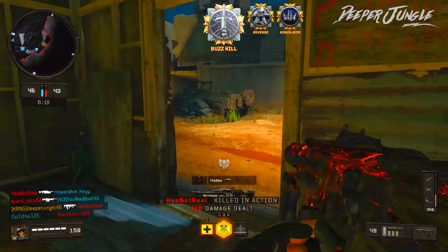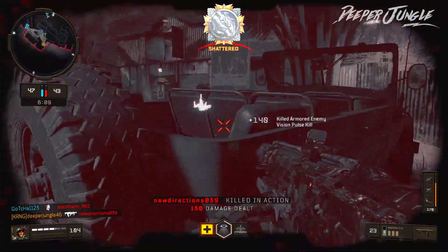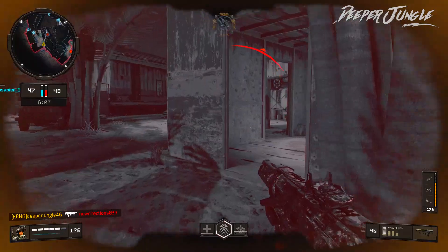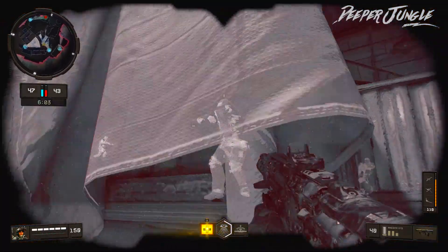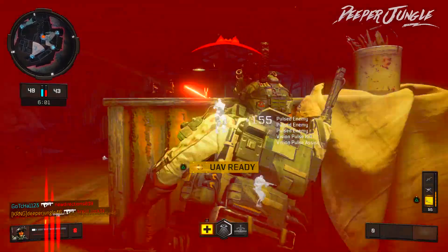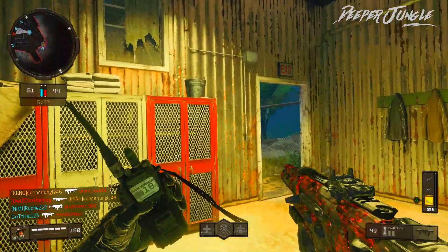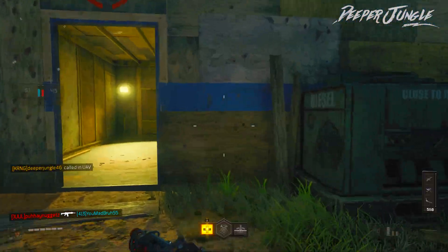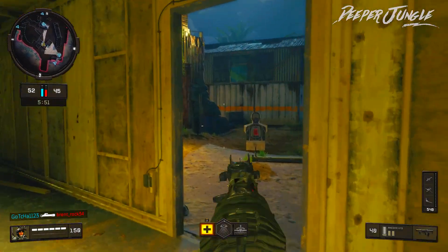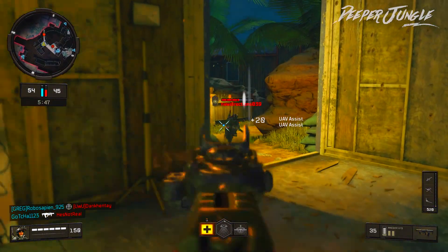I really do enjoy using the Maddox Assault Rifle because it's a very versatile weapon in Black Ops 4. You can use it very effectively at close range, almost like a submachine gun, and also pretty effectively at medium range. Going to those longer ranges, you'll notice it's not the best Assault Rifle in the game — chances are you'll be outgunned by people using weapons like the ICR or other more accurate weapons that excel at medium to longer ranges.